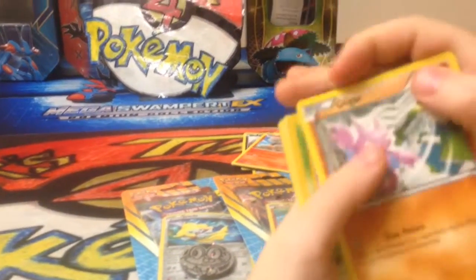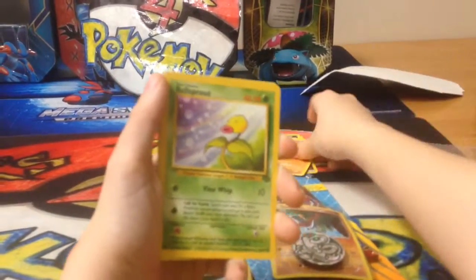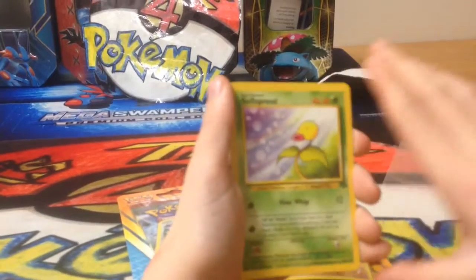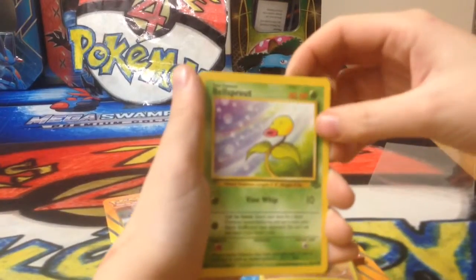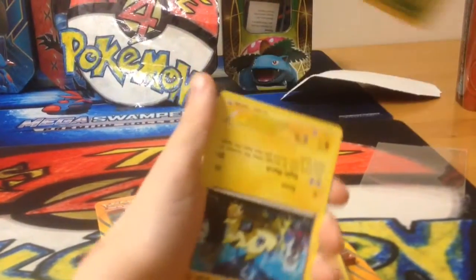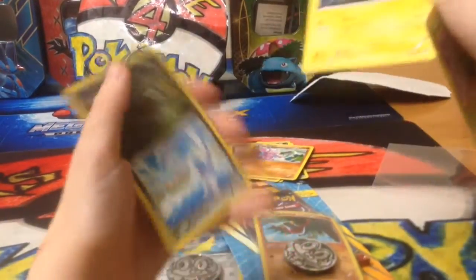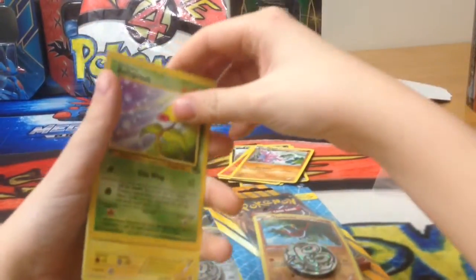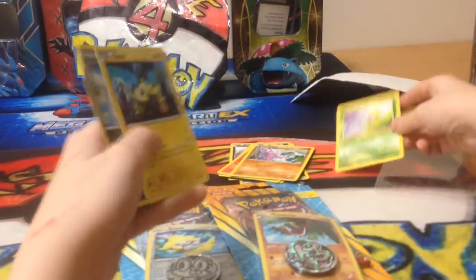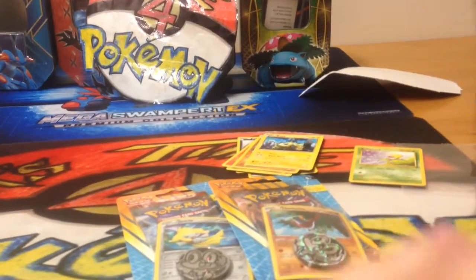Guys, we have Gligar. An old school Bellsprout — looks nice. I'm not sure if this is the one, but it looks very nice, though. Then a Joltik with Night March — not bad. I use that for my Night March deck. And a Dragonair. Looks very nice. I know it's not ultra rare, but it looks very nice.